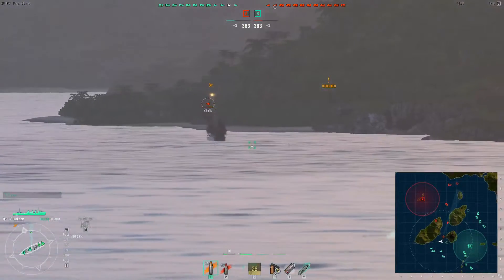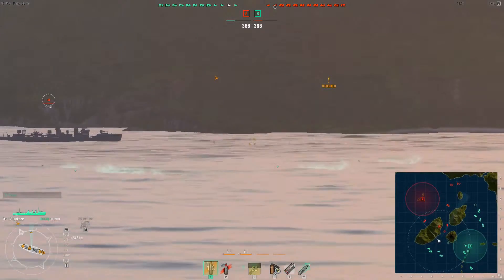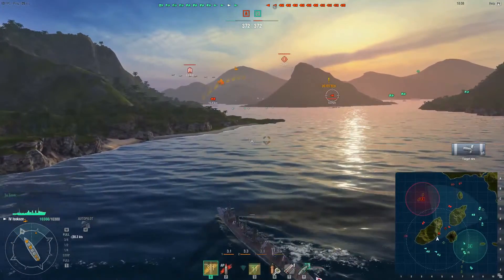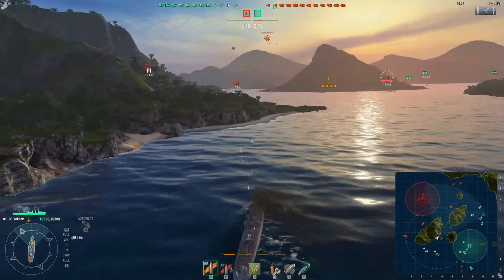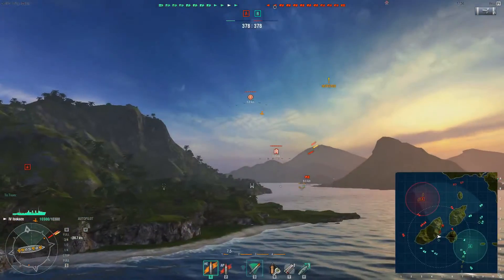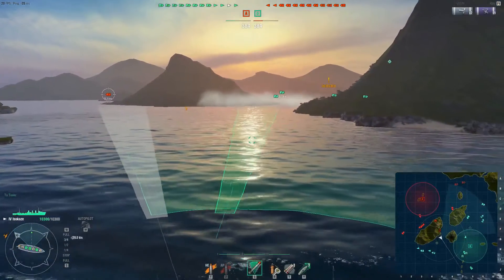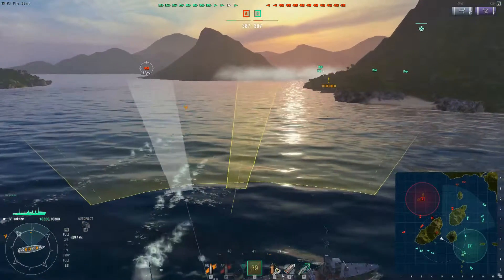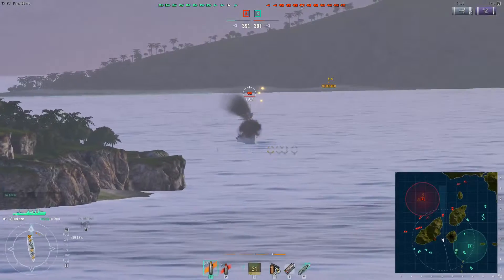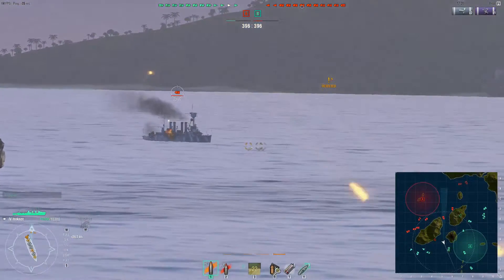I take some speculative shots down the channel on the spawn lines, which I instantly regret because as soon as I fire them a Minikaze shows up and I no longer have any torpedoes to actually fire at it. I make up for it by firing away with my guns and getting one hit — it damages its turret and does a little bit of damage. Enemy torpedo bombers are being a bit weird around me but I'm spotted anyway so I don't really care. I actually manage to shoot down one of the torpedo bombers, which is very surprising in a tier 4 ship. I then fire some more speculative torpedoes into the smoke where the Minikaze is obviously hiding, which again I regret because an enemy cruiser pops up chasing me.